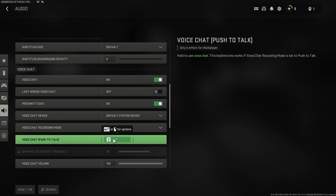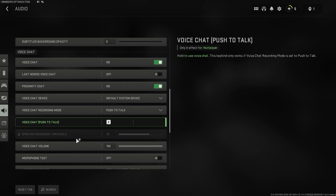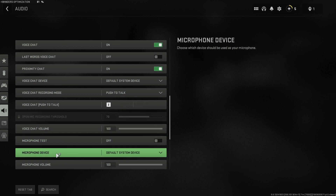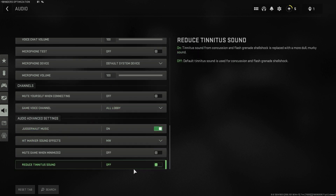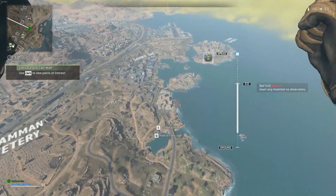If you're using push to talk, be sure to press the correct button when talking to your friends in the game. Otherwise, simply use the open mic option. If you're using the open mic option, set the open mic recording threshold and voice chat volume to 70. Before you save the changes, make sure to enable microphone test to see if your microphone is working. Disable the microphone test when you're satisfied with the settings, then run Warzone 2.0 again to see if the problem returns.